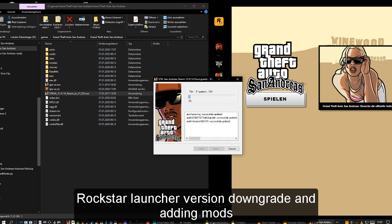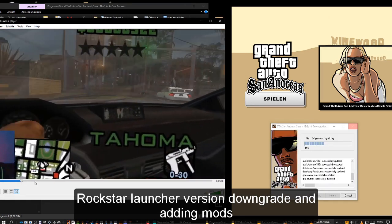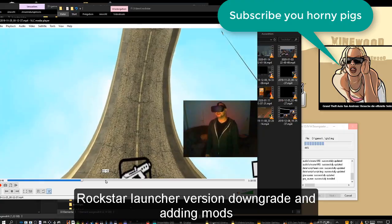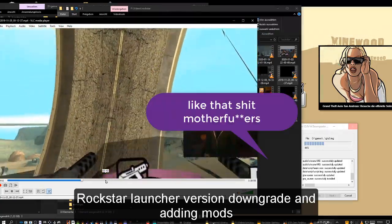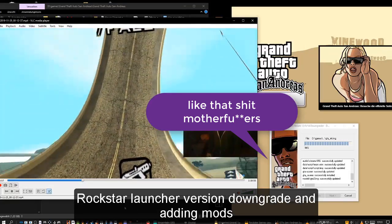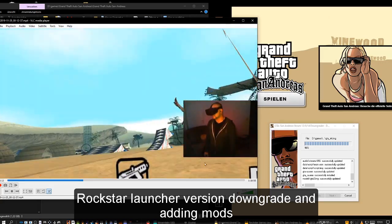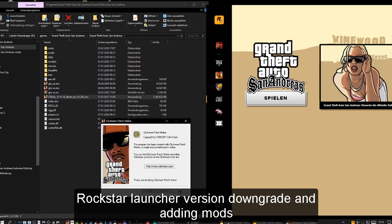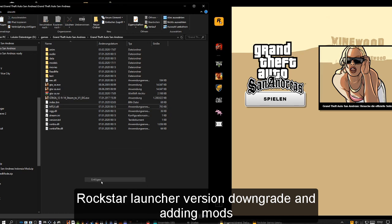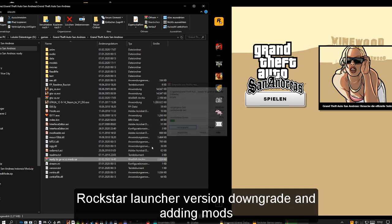All I know is that, for example, SAMP - the multiplayer of San Andreas - needs a different start file. The multiplayer is another story. Once you have a new start file, copy my prepared mod archive into the folder, extract it and you are ready to go.